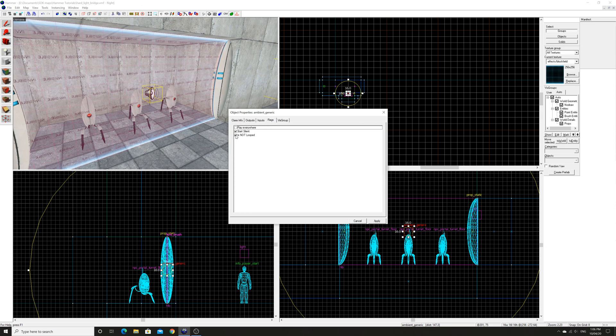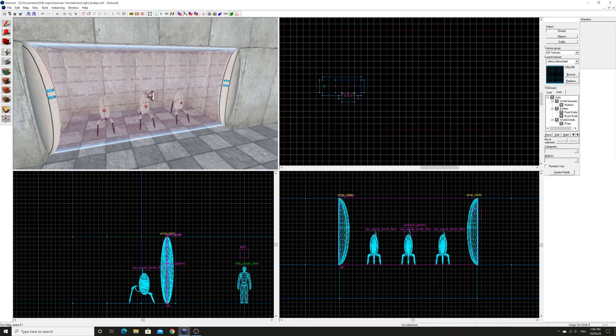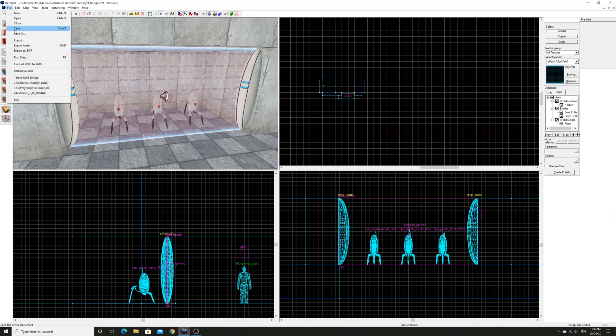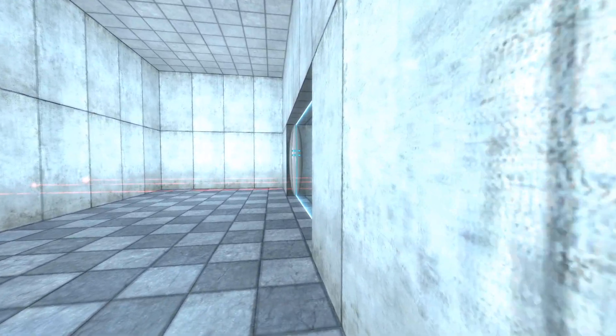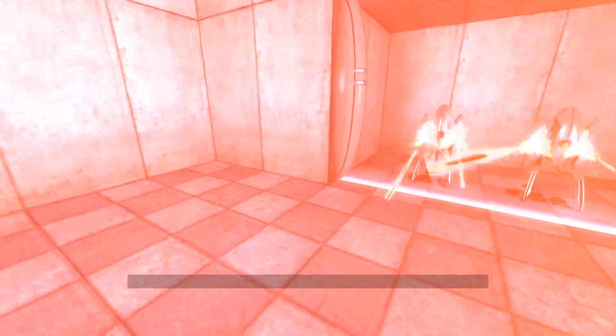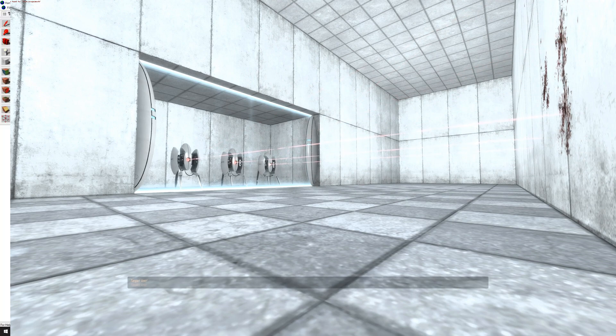We want to untick 'is not looped' so that loops the file. If it's one that starts disabled then you want to start silent, but in our case we want it to play all the time so it just plays on startup. And if you're going to go down the route of enabling and disabling, then you can give this a name. Now if I was to save and test this right now, one thing you should notice is that the turret will notice you through the hard light bridge. This is what is intended in Portal Still Alive — the turrets can actually fire through the hard light bridge and attack you. So if this is what you want, you can just stop here.